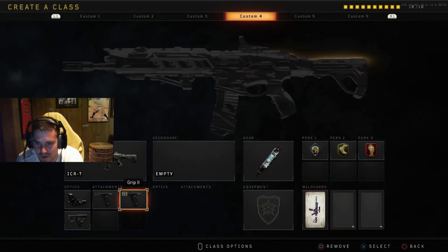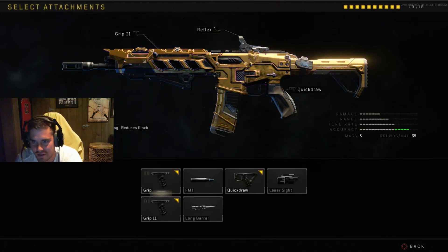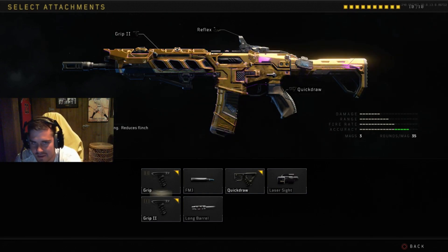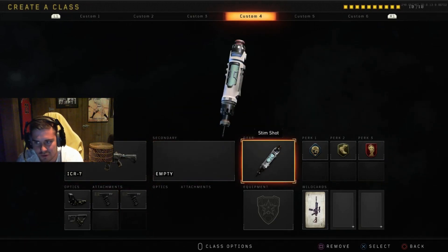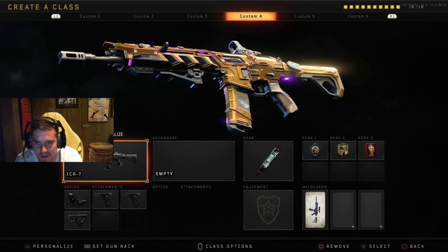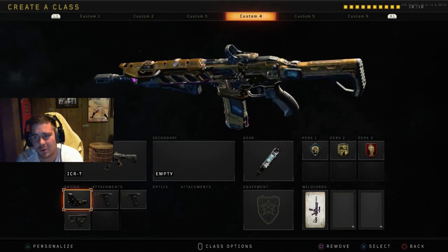This is the best gun in the game. Grip 2 on here — the gun does not kick, and it reduces flinch when aiming down sights. If someone's shooting at you — could be the Titan or whatever — your screen normally goes up, left, or right depending on where you're getting hit. With grip 2, the gun also doesn't kick; it just shoots straight laser beams. The iron sights are actually pretty good, but if you're gonna have the most accurate gun in the game, give yourself the best chance to aim — throw an optic on there.